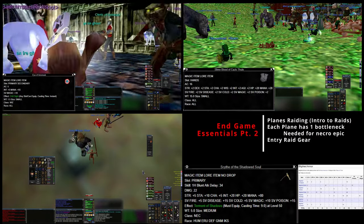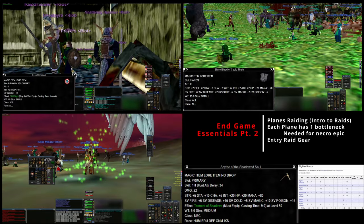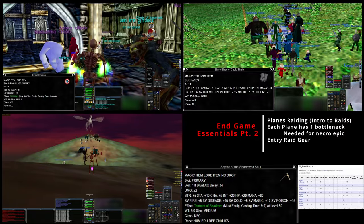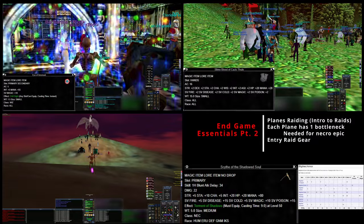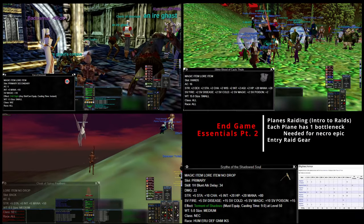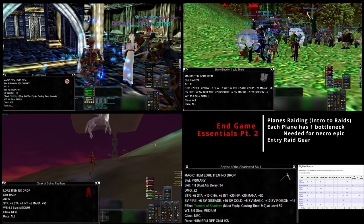Plane of Fear is a nice place, more so in classic and Kunark before the nicer armor drops. There are caster sets that drop exclusively in Plane of Fear or Plane of Hate - the blighted armor drops in Plane of Fear. There are also some interesting item drops here, including the Wand of Darkness which I've used in my End of Sebulus video.